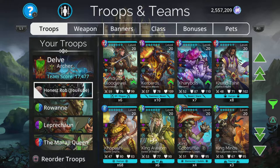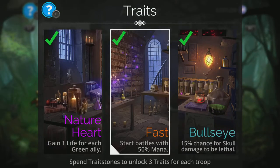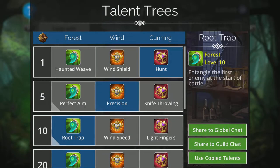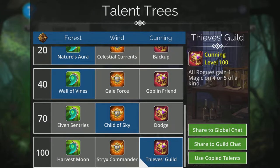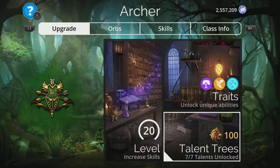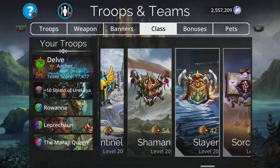Later on you can also change the class to something like Titan. We've started in Archer because we get a 50% mana start, which is good, and a 15% chance for Skull Damage to be lethal. The main talent trees to look out for are Root Trap — entangling the first enemy at the start is always handy — and Nature's Aura, which gives a nice green boost and 5 armour to all green allies. If you don't have Archer at level 100, you can switch to Warden for a very similar set of bonuses.